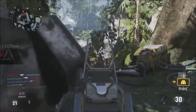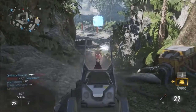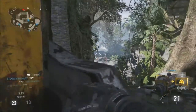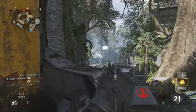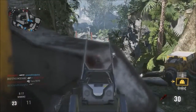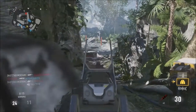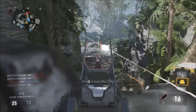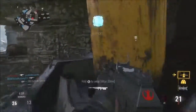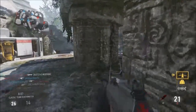Bio Lab — I like my SMG or the BAL in here because you do get into a lot of close quarters. You can get some long-range fights too, and I know guys like the HBR a lot here, and it's not bad. But there are a lot of areas where you get up close, so maybe something like the AK if you want a little longer range.